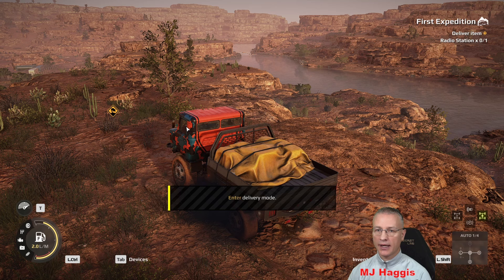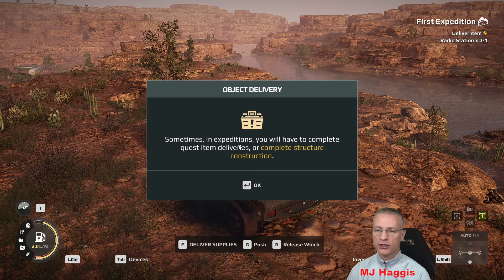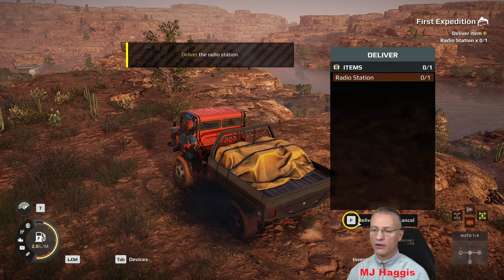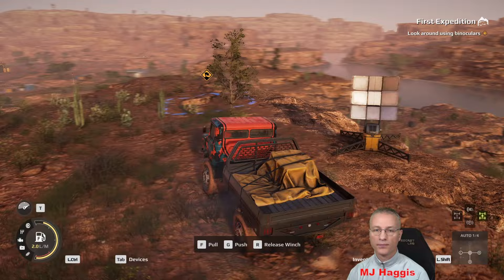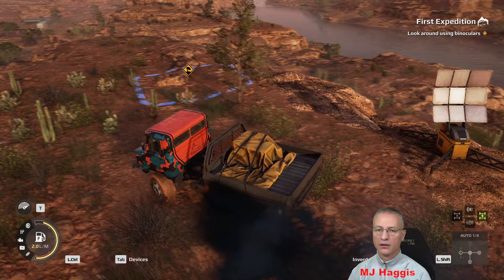Enter delivery mode — it doesn't tell me what button it is, but apparently it's F and it still is. Sometimes in Expeditions you'll have to complete quest item deliveries or complete structure construction. Deliver the radio station — press F to deliver supplies. I pressed the button and there it is. Radio connected. Now it's asking me to drive forward, look around using binoculars, and that's where I've got to be. Page complete — use binoculars. Engine off, handbrake on.